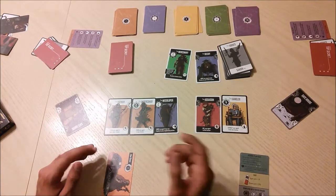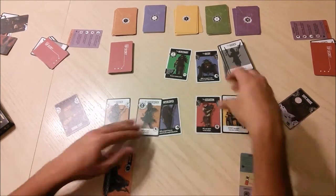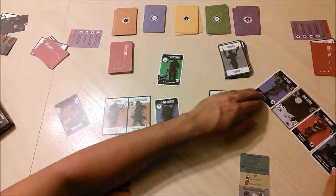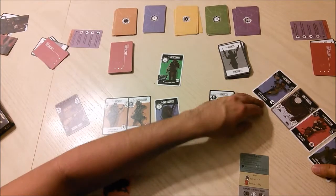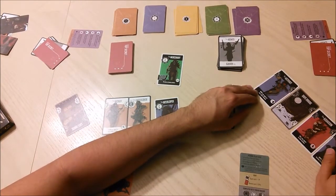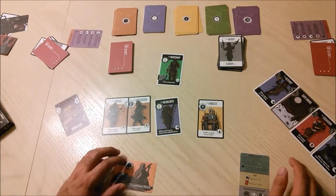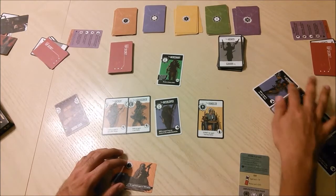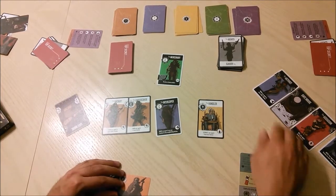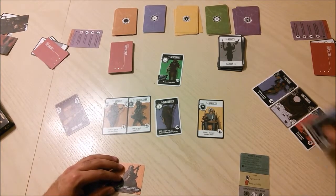When a card says 'move any agent inside your neighboring faction,' you can move a card in between any other card within that faction. This is the only way to get in between cards, except for certain exceptions. When you play an agent out, you always play on the outside of each faction, to a maximum of five agents per faction. With the Move command you can rearrange the order.